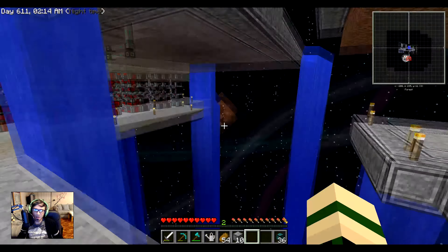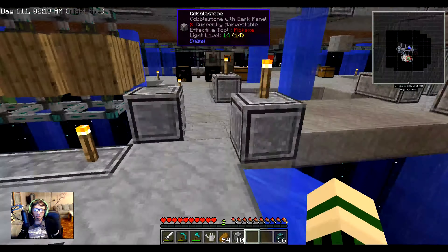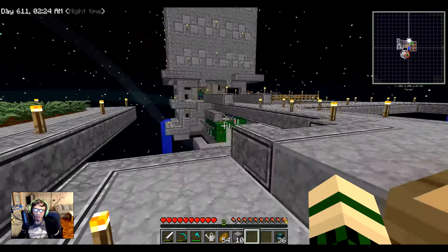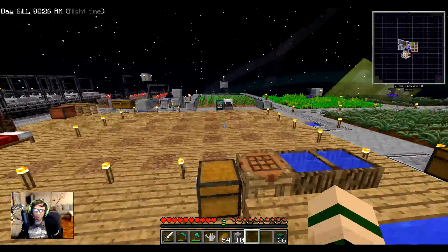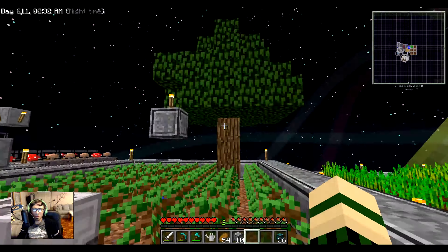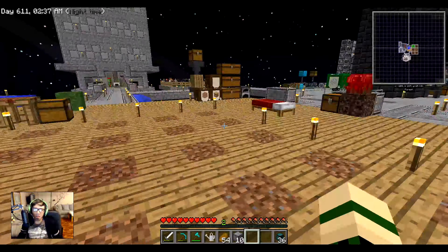I'm thinking I could set up an area just over here where it would take the sludge, boil it down, and — from my old file I think I used that before — being near the machine will actually poison you, so I need to put it somewhere away from where I'd normally be. But I think the tree farm is all set and done!